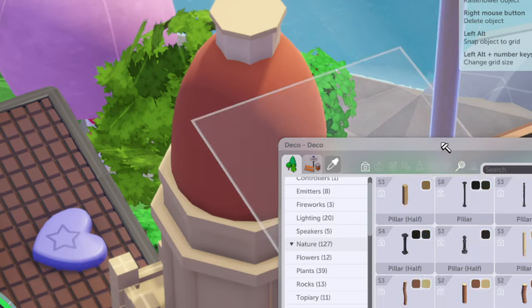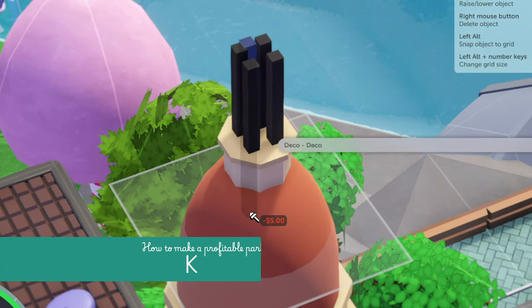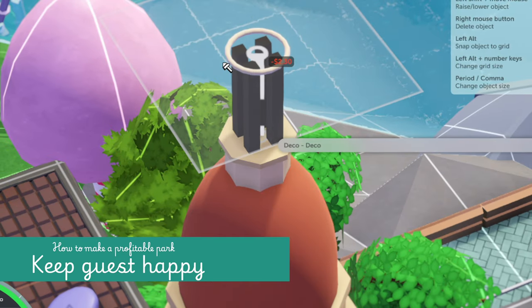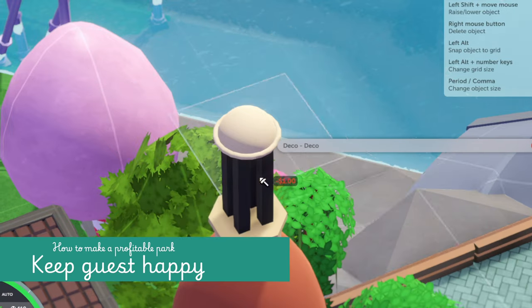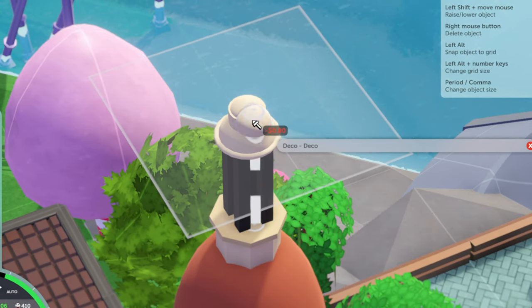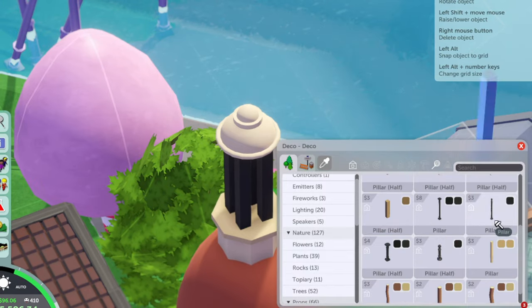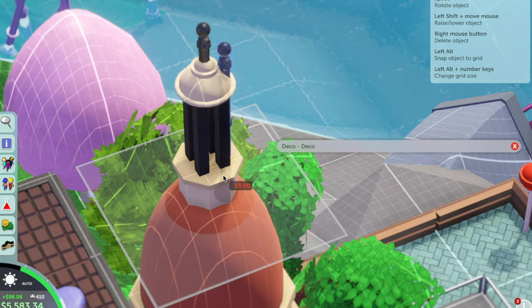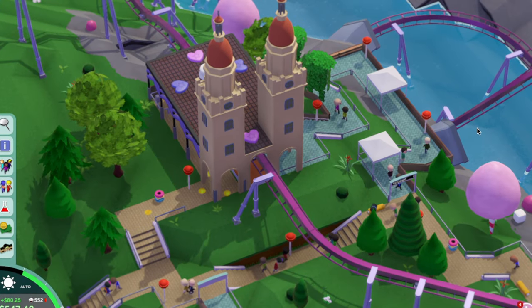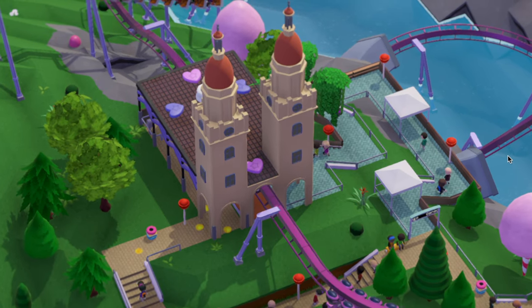I decided to have a very diverse park, so each section is going to have a different style. Let's focus on this coaster station, which has an eclectic neo-colonial style inspired by Buenos Aires. The building itself is not very kitsch, but it fits the theme of the overall park with oval shapes like a chocolate egg. The color scheme also helps with that aesthetic.